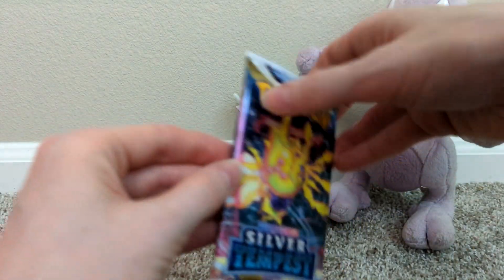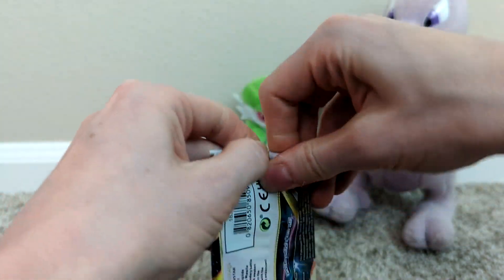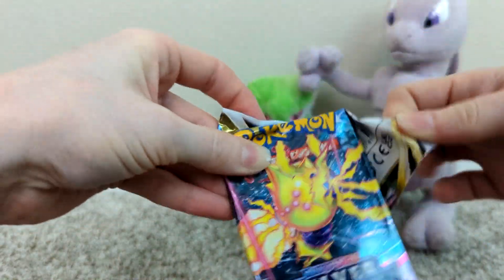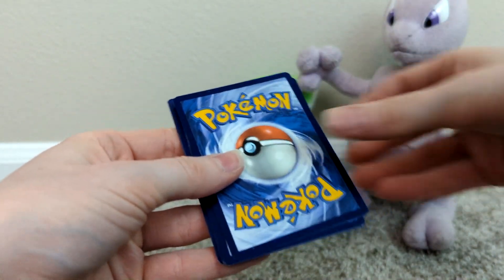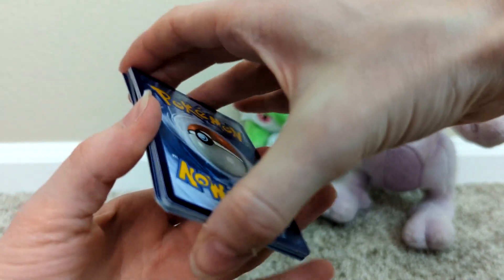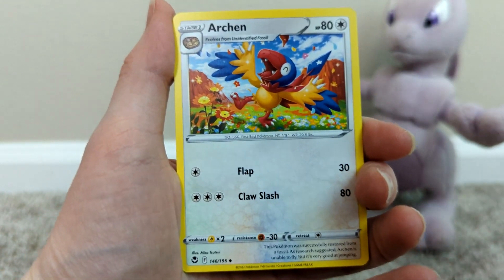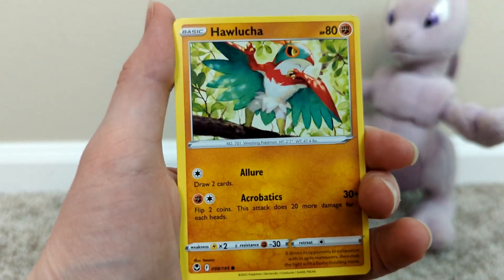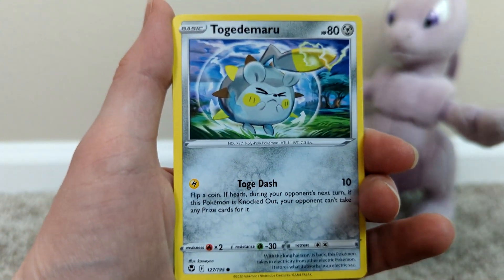Let's just get right to the pack here. I love this artwork, so pretty. Psychic energy. Lance. Archon. Clang. Hawlucha. Togedemaru.